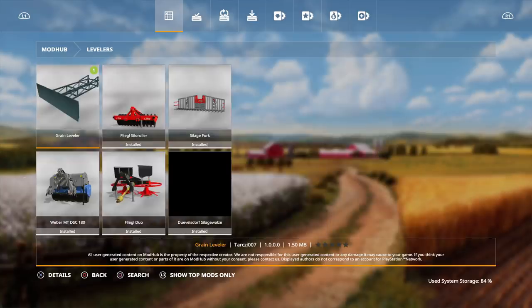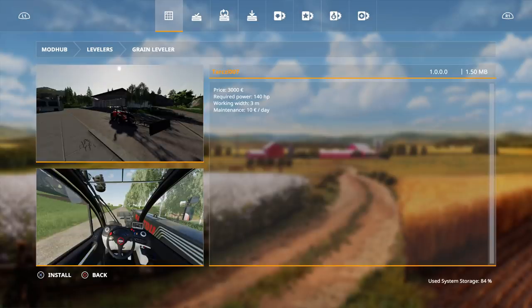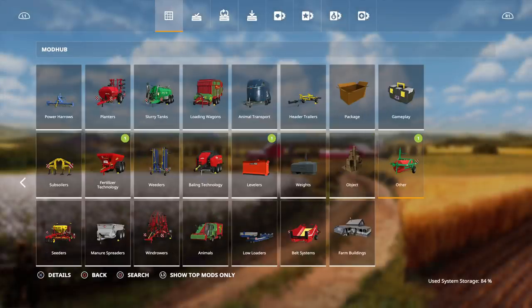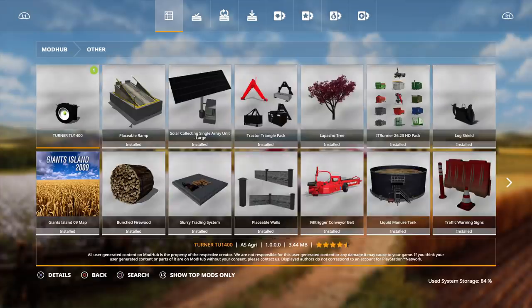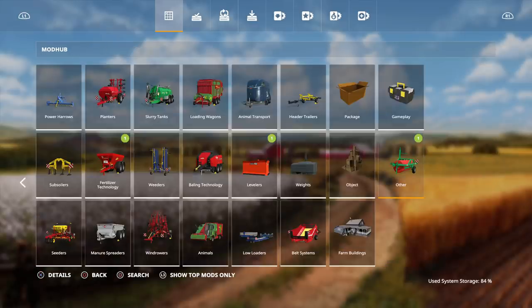Under levelers we have the Grain Leveler by Tarzee007 — price is $3,000, required power is 140, and the working width is three meters. Let's install that one. Then under other, we have the Turner TU 1400 by AS Agri — I showed a little video of this in yesterday's mod testing video. It's a handy tool for plowing, cultivating, and other work. It weighs 1,400 kilograms so it can also be used as a weight. Price is $650, mass is 1,400 kilograms. The helper can only use it as a weight though — to use its full function, only you can do that. Let's install these and head to the map to check them out.